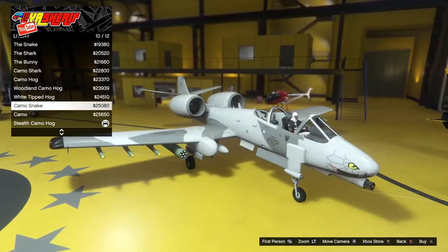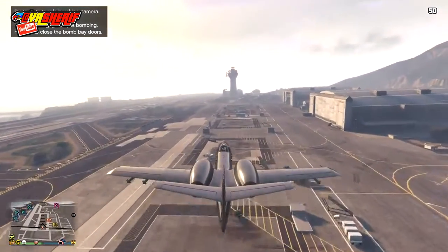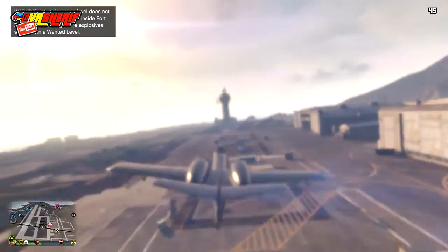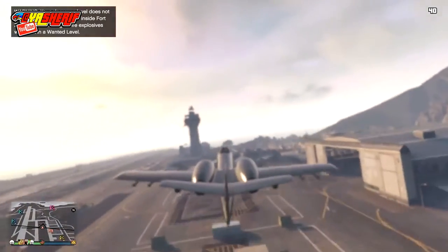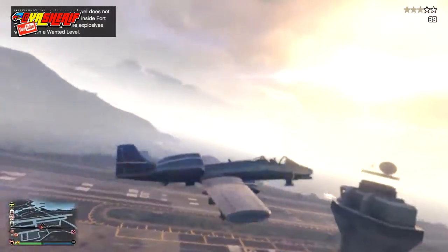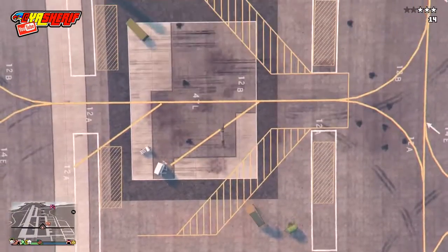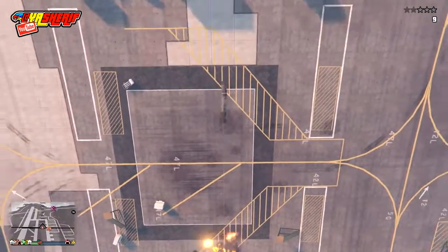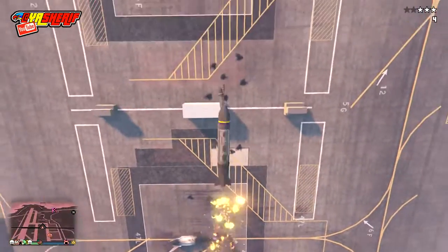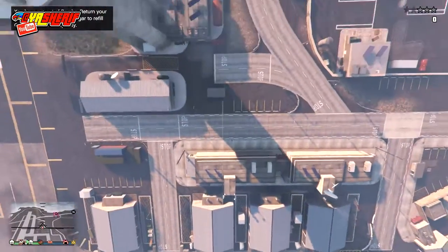Let's start by talking about the carpet bombing. Let's say you have the money, you equipped it, you're good to go. By holding right on the d-pad you're going to open up the bottom bay on the plane. Clicking B is going to change the perspective for you, and from there you can drop bombs on the highway, on Los Santos Customs, in the base, in the Air Force — anywhere you want. It's really powerful and it does leave an after-effect that everybody in the lobby is going to know you're passing by.